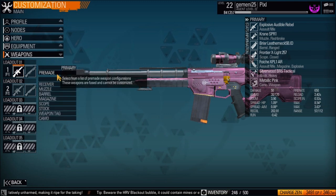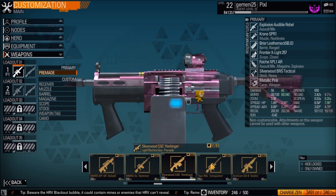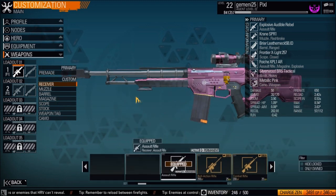The most important thing is your weapons. You select your primary weapons — you can get pre-made guns that already have a setup for you, and these are usually pretty good, but you can't buy them permanently. Or you can make a custom weapon.